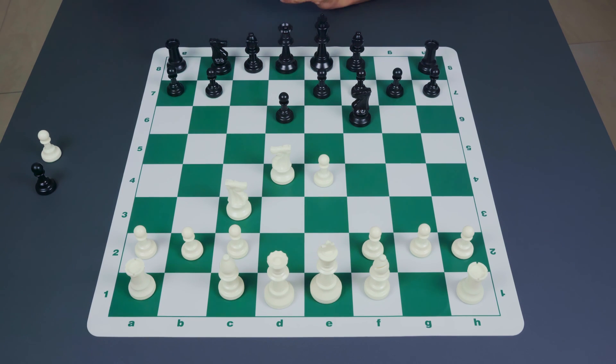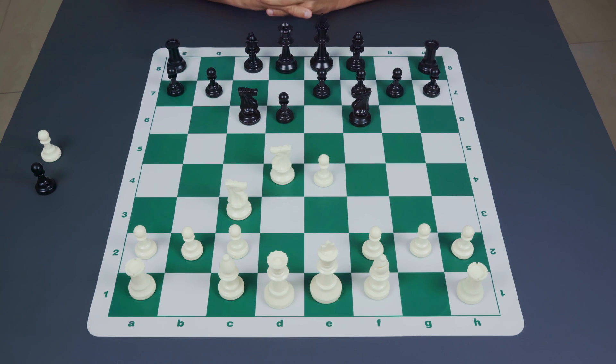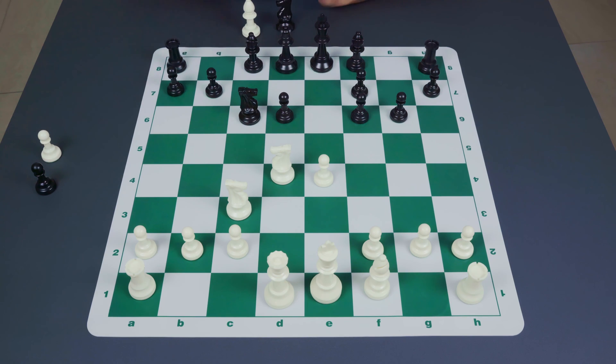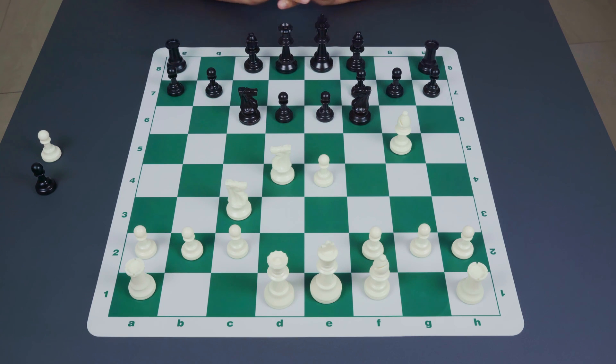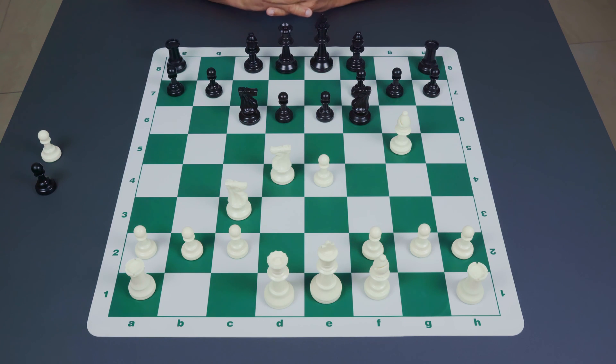The next move to look at is knight to c6 — a very natural move, simply developing the queen's knight and challenging white's central knight. This is the Classical variation of the Sicilian, and the most popular reply for white is bishop to g5, which is partly aimed against Dragon setups. By placing the bishop on g5, black is not able to fianchetto his bishop because the move g6 would be met by bishop takes f6, and after e takes f6 the structure for black is very badly damaged. Therefore against bishop g5, black must play pawn to e6, and after this we are in a position called the Richter-Rauser variation of the Classical Sicilian — one of the most heavily disputed positions in the Classical Sicilian.